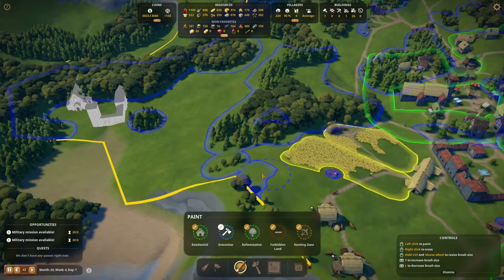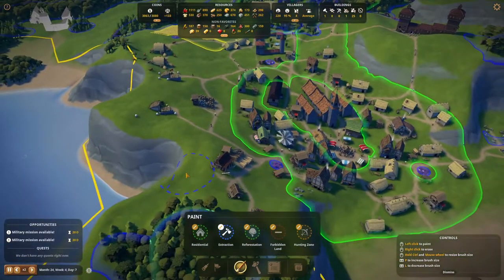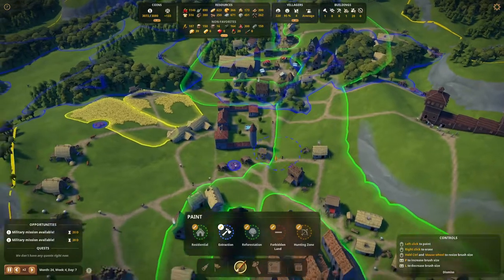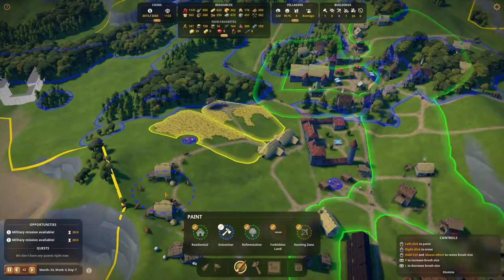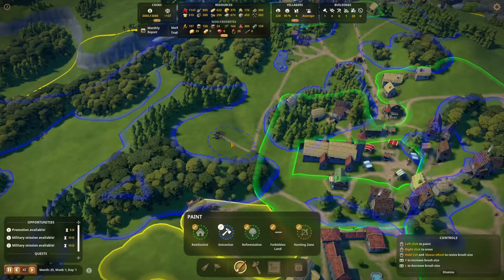We need to do some zoning anyway. This is all looking good. There are no woodcutters close by — there's one here but that has this forest. There's none here that can't do his job, so that's good. There's one here that is actually doing his job, so that's very nice.